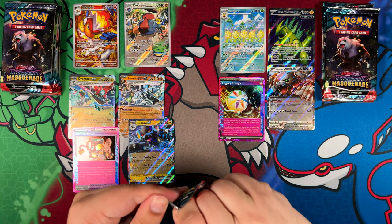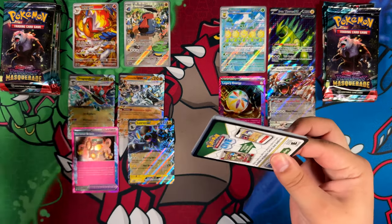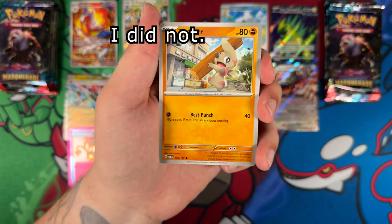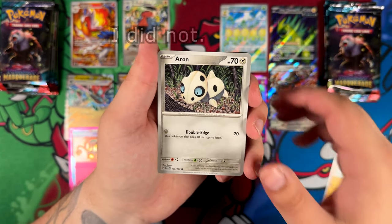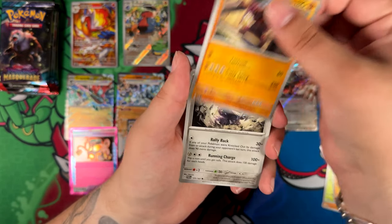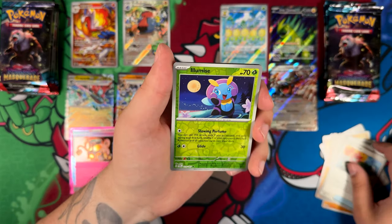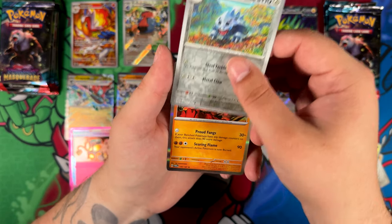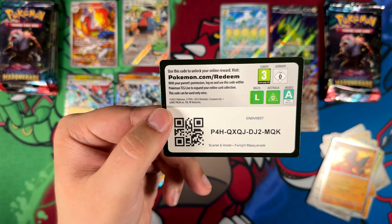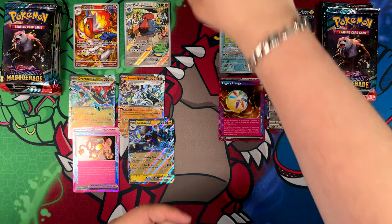I wonder if I actually managed to put every single card in the right spot without paying attention — that would be pretty cool. Let's see what we can find in this booster pack. We've got an Ogre Mask, Illumise, Lairon, and just a Hisuian Arcanine holographic rare — really cool looking, but still a holographic nonetheless.